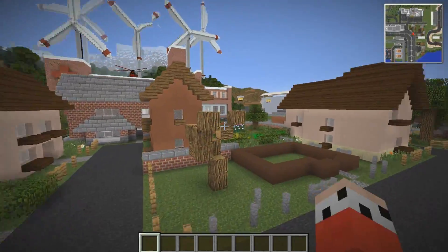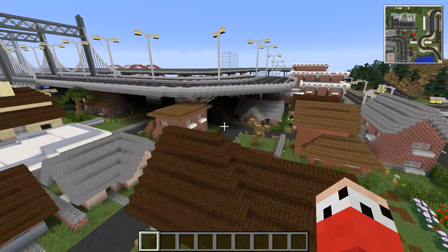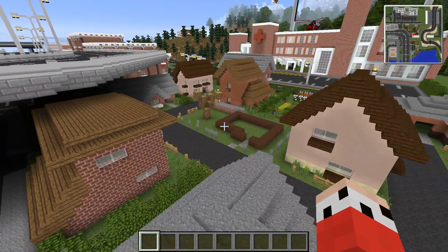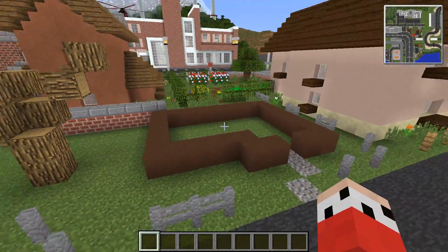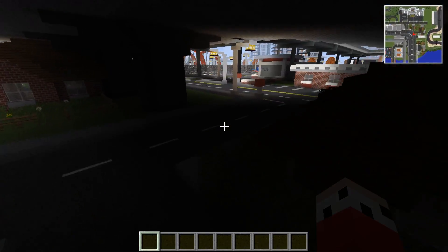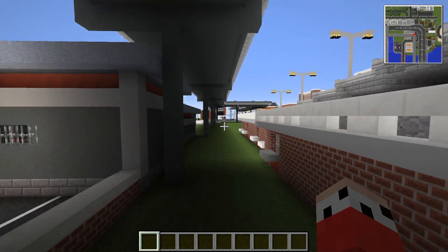Hey guys, the one and only AJ here, welcome back to Let's Build a City. Today we're back over at the low-income area, the sort of crime-heavy area. We've got the gun store nearby, we've got Grove Street from Grand Theft Auto — a very community-based area, but maybe some gang wars are going on here.